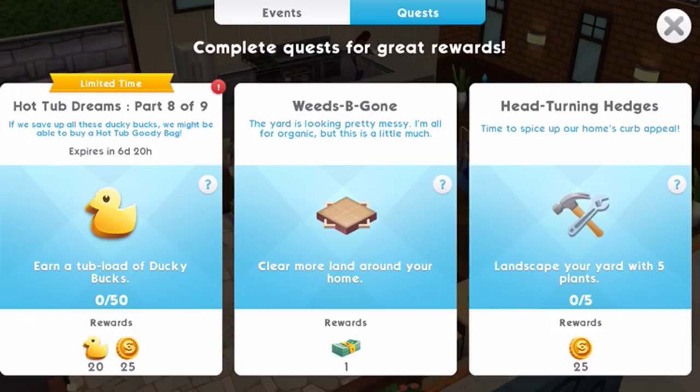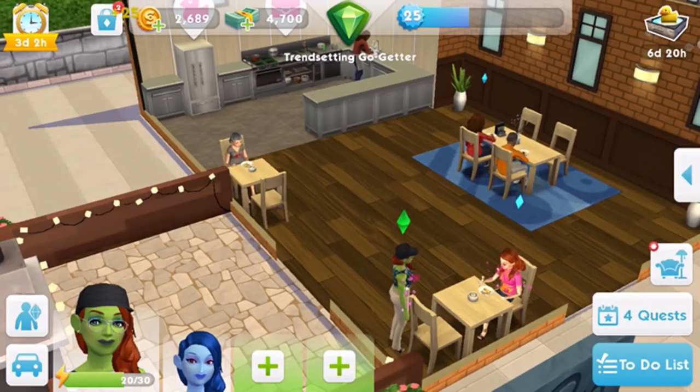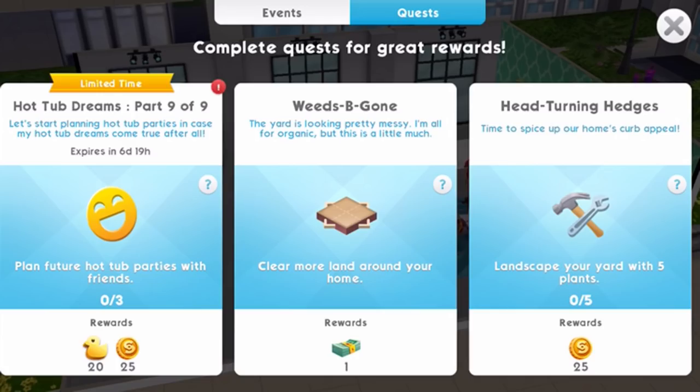Next part: earn a tub load of ducky bucks — this requires 50 ducky bucks. You can only earn them at those two places in Market Square: the restaurant and the fashion studio. Those venues will need time to recharge, or you can pay SimCash to recharge them instantly. So factor in recharge time across the six to seven day event, or pay SimCash to speed things up.